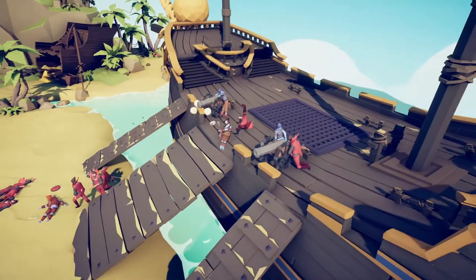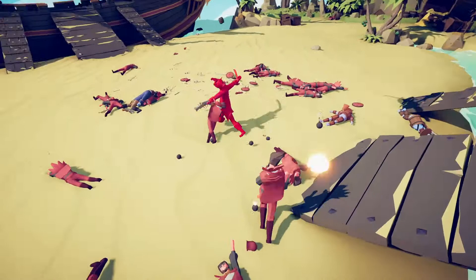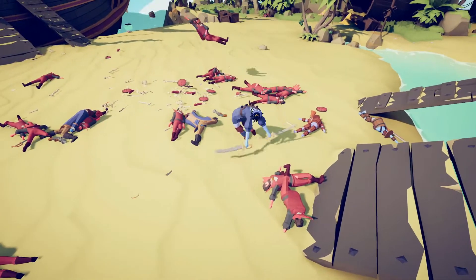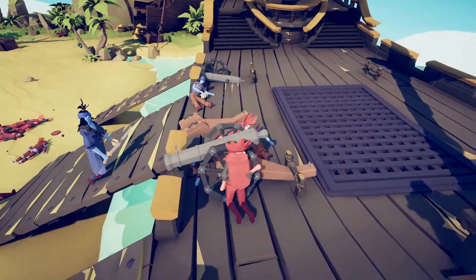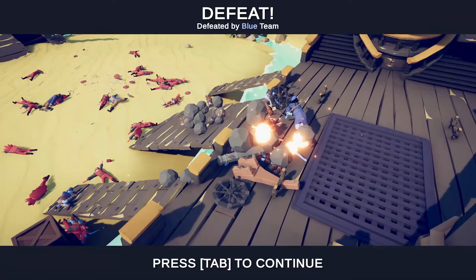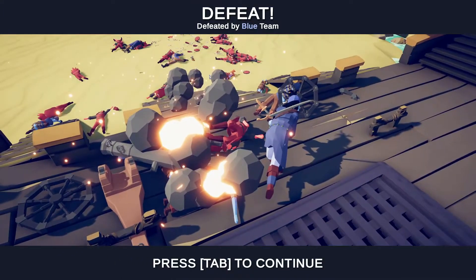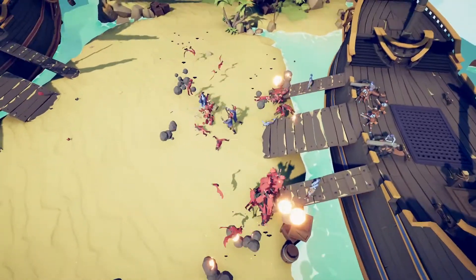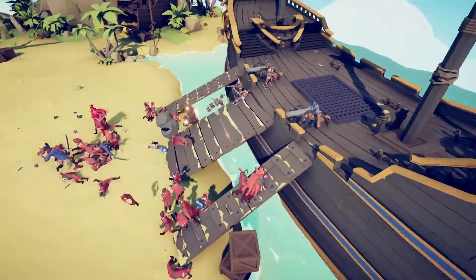We've got a few more guys left and the cannons are kind of difficult to take out with vampires. We survived the bombs! We just have to get rid of this person — wait, did we just lose the vampire? There we go, we destroyed the cannon. Not the bombs again — we almost survived, it came down to the bombs. So close.